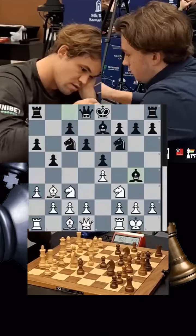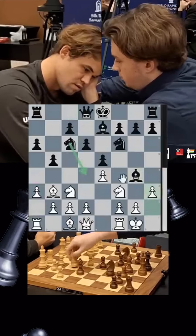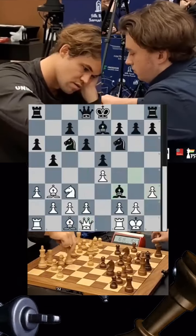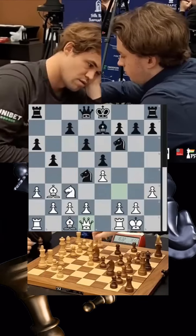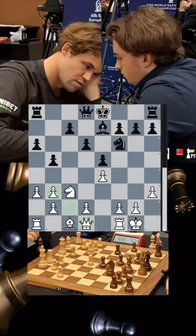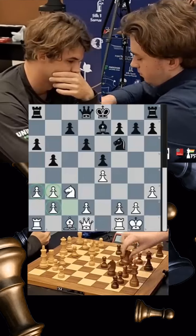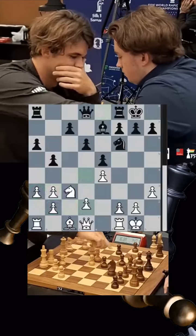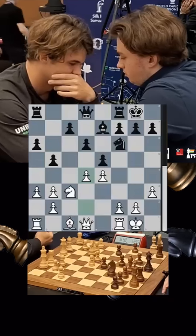Vincent goes bishop g4, telling Magnus he's going to put pressure in the center. But Magnus kicks the bishop away, takes, and jumps in with the knight. You might imagine this is a great trade-off for black because white's pawn structure is a bit mangled up. But it seems like Magnus has studied this position well and feels that he has a small edge.